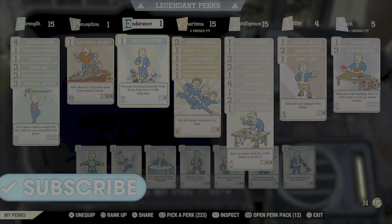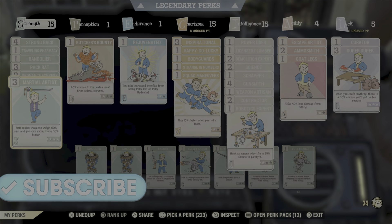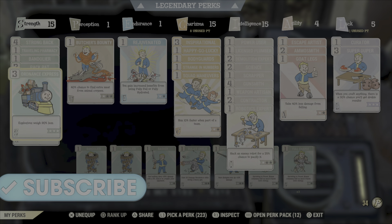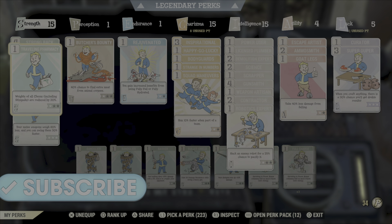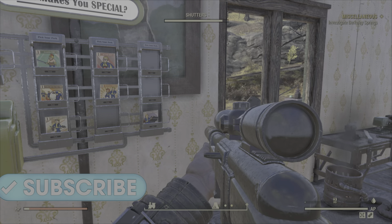And Super Duper — very, very important. What I did as well, just to help out with weight, because you're going to be carrying a lot — whether that is junk or weapons — you're going to want to get as many Strong Back perks as you can. And Pack Rat is very, very useful indeed.